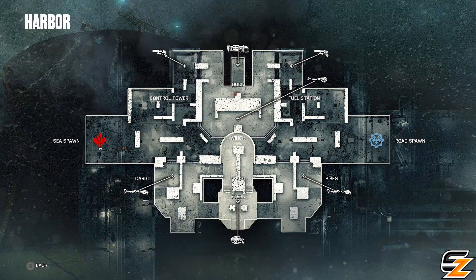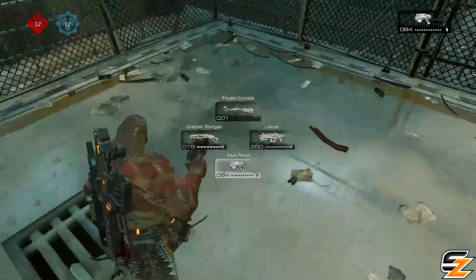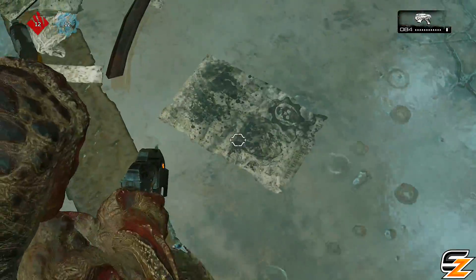So far we know on both multiplayer maps, either Dam or Harbour, there's actually a Clayton Carmine Easter egg reference on some newspapers on the floor.